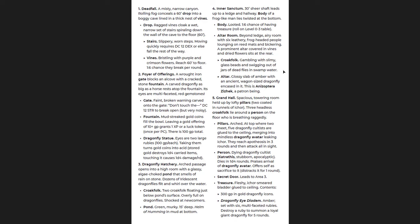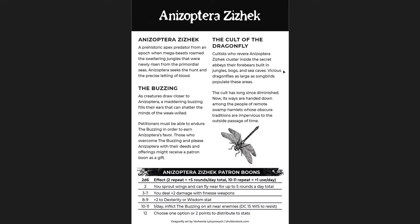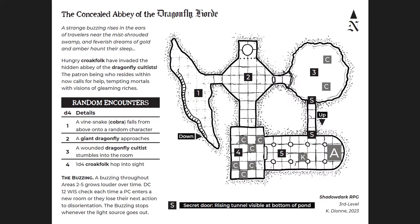Then you get the Dragonfly Eye Diadem — the final treasure. Destroy a ruby to summon a loyal giant dragonfly for five rounds. So you have six magic items there in that eye diadem. Then you have monsters and treasure: croak folk, dragonfly avatar, dragonfly cultist, giant dragonfly, and the Helm of Humming. And then the patron — the dragonfly demigod — can actually become a patron for your characters. There's something that builds beyond this adventure.